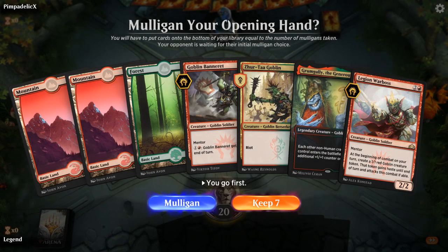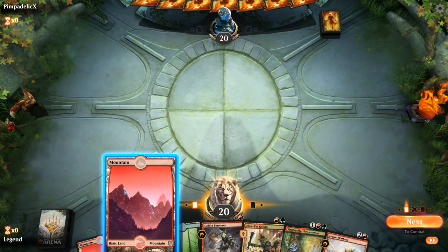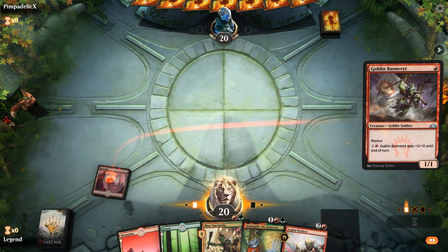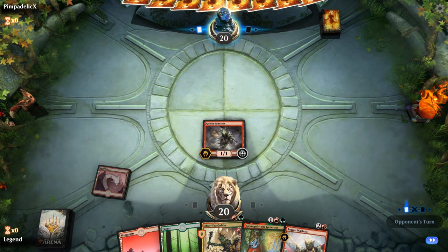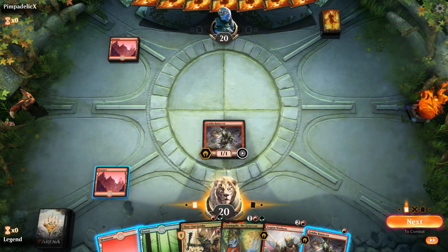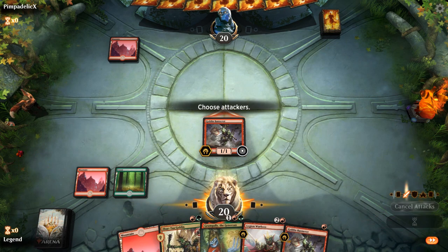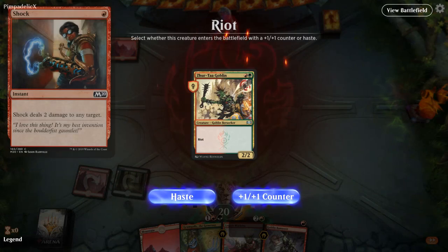We're on the play with a pretty decent hand — a nice one, two, three curve. Let's see what we're up against. If we're up against a red deck, making this a 3/3 seems pretty good — that way it doesn't die to Shock. Opponent is on blue-red.